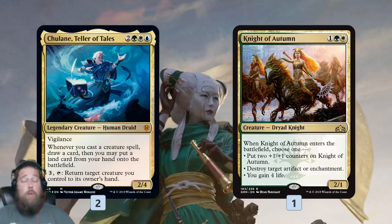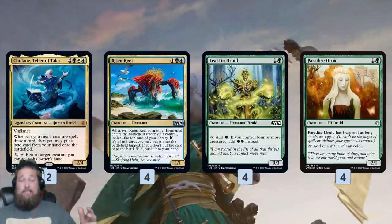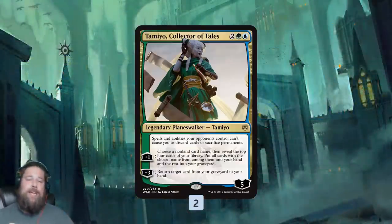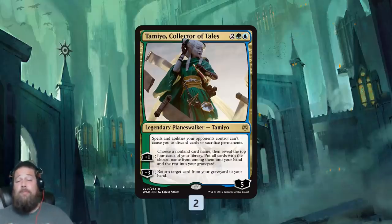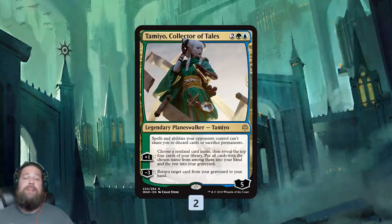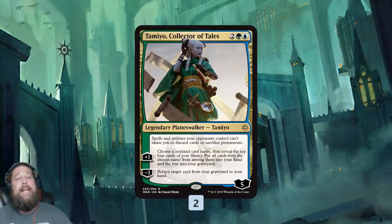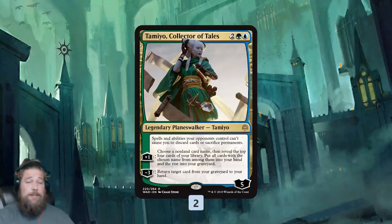Knight of Autumn is a nice catch-all — gaining life against aggro, being big if we need it, blowing up artifacts and enchantments. It's really good against Esper and the Doom Foretold decks people are playing. Repeatedly sniping an Egg or Doom Foretold every turn is very devastating with Chulane. For our ramp plan, we have Elementals: Risen Reef, Leafkin Druid — they work well together, giving us even more card draw. Paradise Druid covers early game. Tamiyo, Collector of Tales basically gets pieces back from the graveyard and is effective against Doom Foretold since it prevents forced sacrifice.